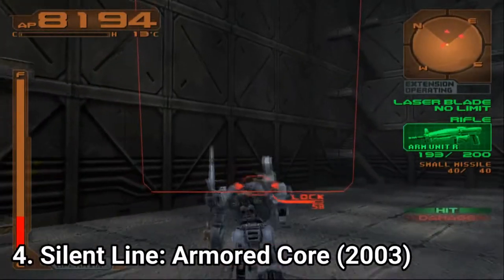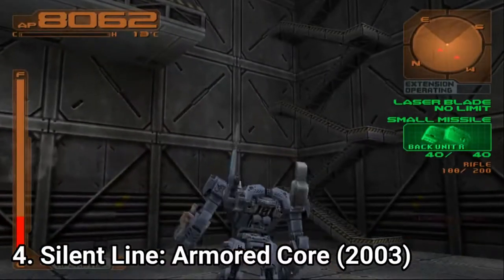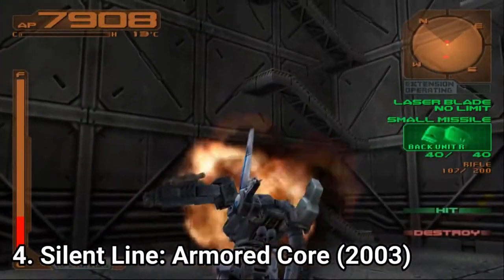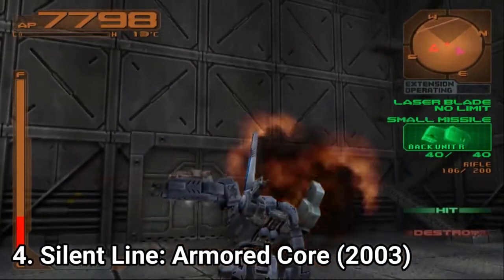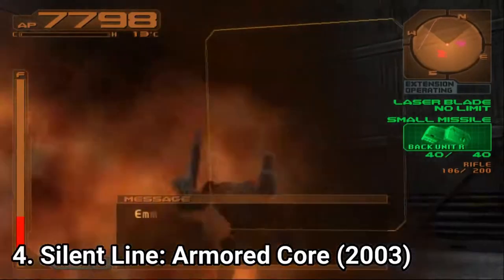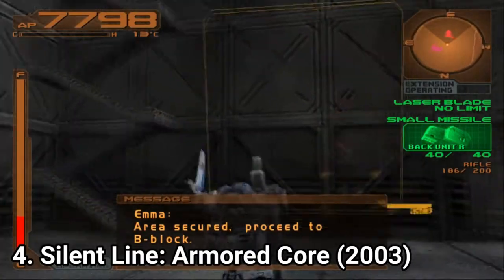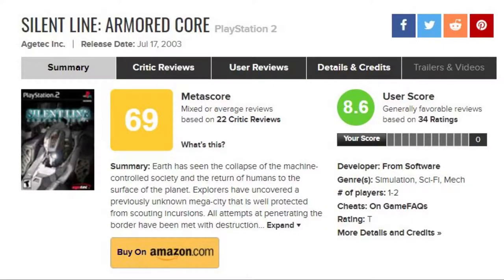Silent Line Armored Core has a new story. The novelties are the addition of player-trained computer-controlled versions of the player's Armored Core, and a first person view. Otherwise the gameplay elements are the same and critics complained again — but fans loved it. That's how Metacritic has such a big discrepancy between the meta score and the user score.